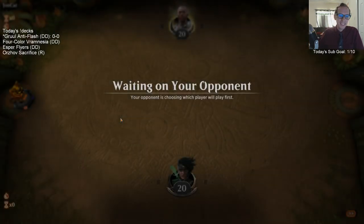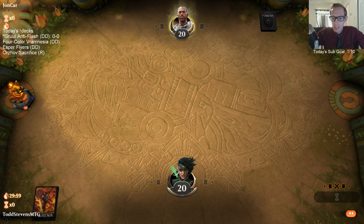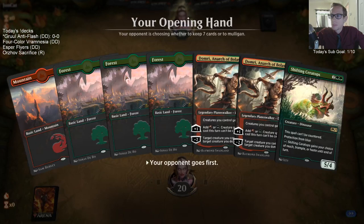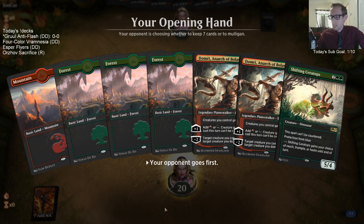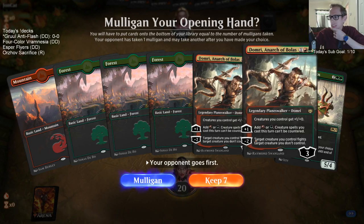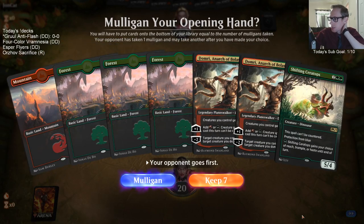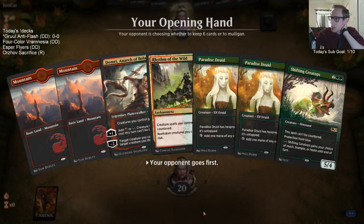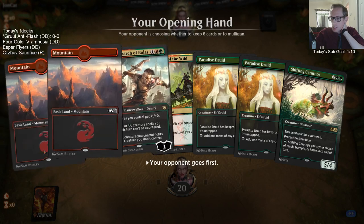It's all mono red — no. I guess there's a new timer update; they actually just put the timer there. I'm liking these basic land art styles, finally. If we're on the play I'd definitely keep this, but on the draw it's probably not going to be good enough.